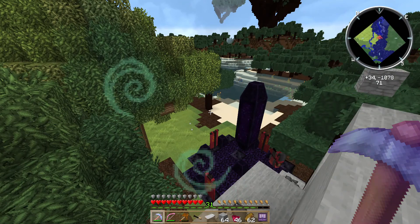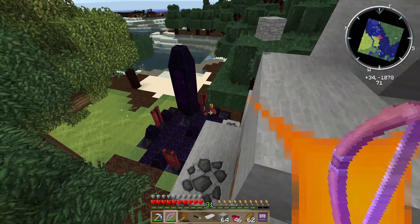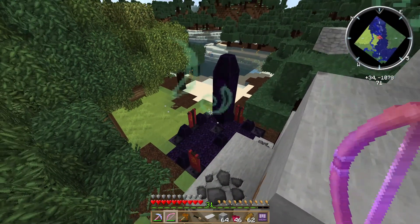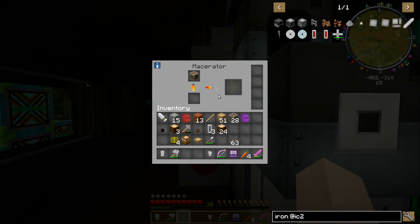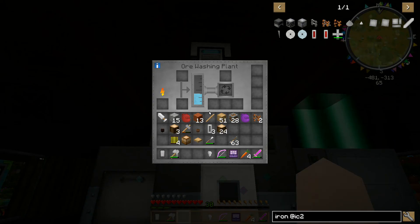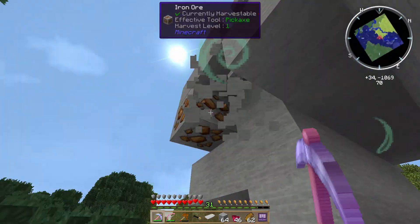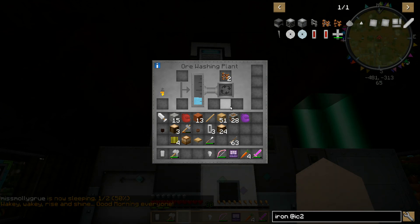That was creepy. What? The obsidian floaty obelisk thing whispered something at me. Oh. Okay, so here we have crushed iron ore — can we wash crushed iron ore? Sure. Looks like we can. And we got stone dust!